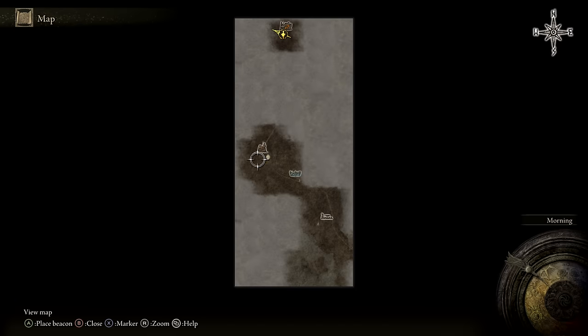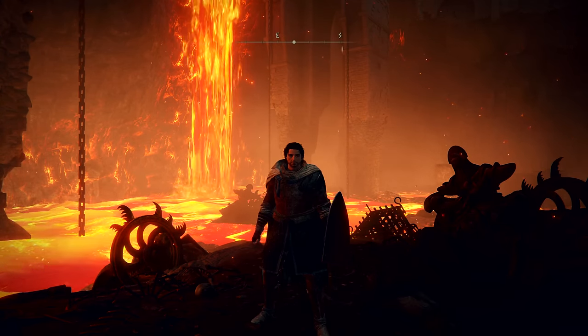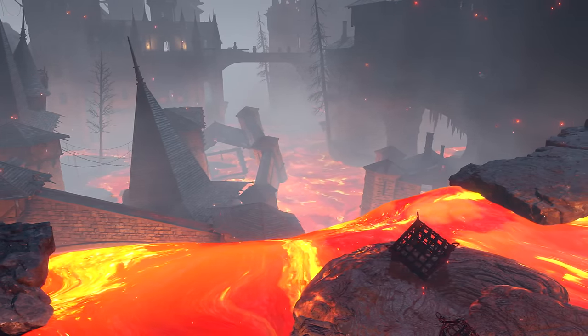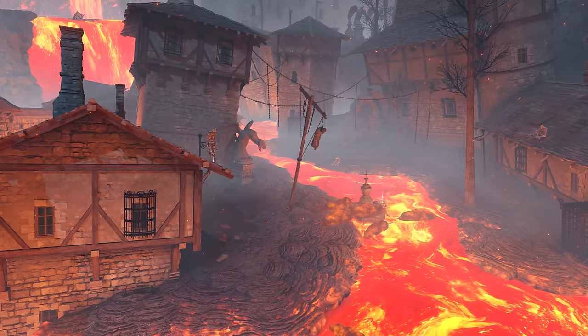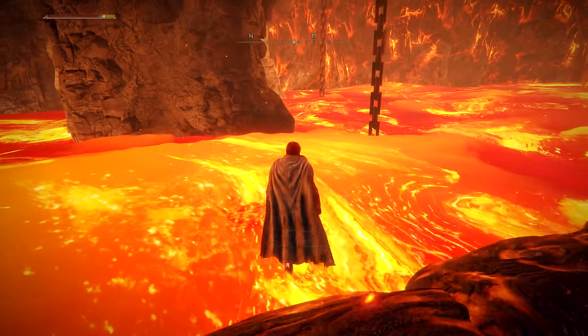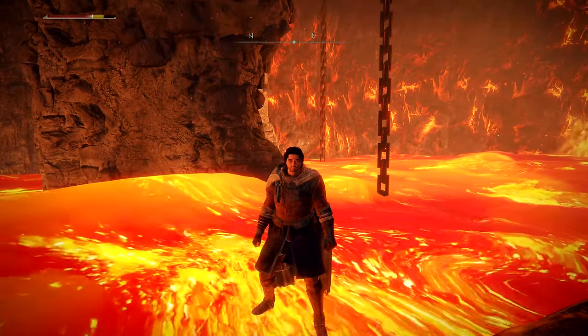I have been eaten alive by an Abductor Virgin and now trapped in the fiery depths of Volcano Manor. The first thing I notice out here is just how scorching hot it is. Everything is just filled with this eye-soaring lava and this stuff will burn any tarnished alive in, well, hours.